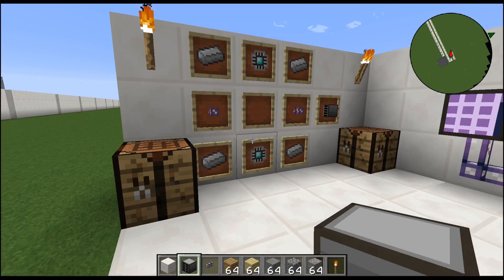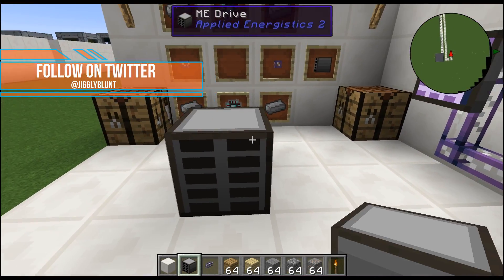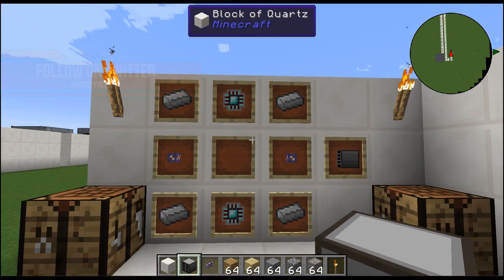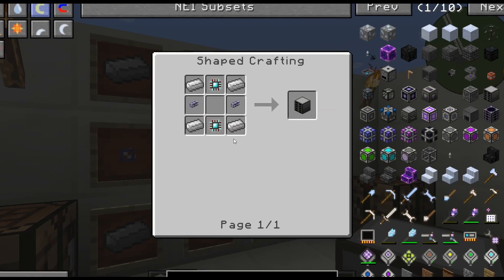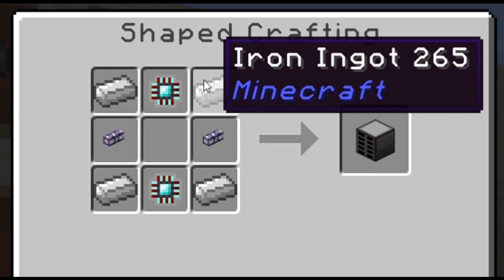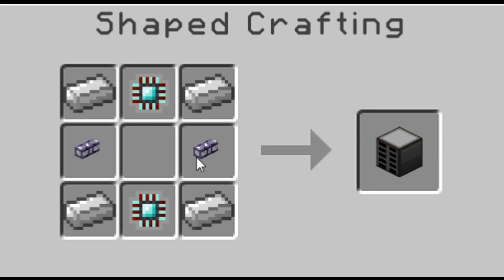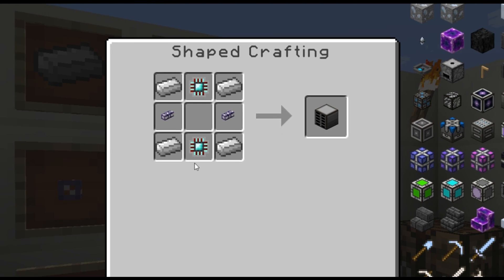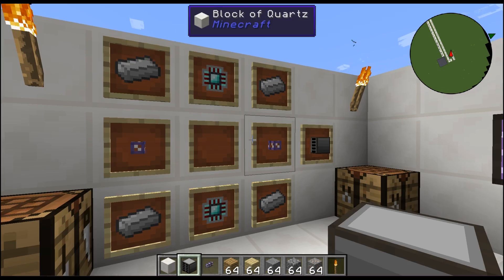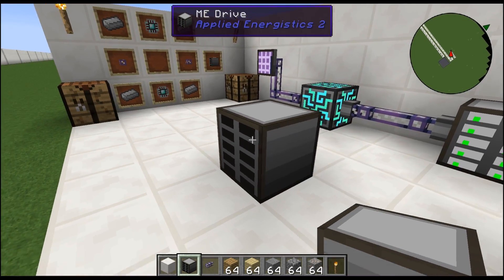Alright guys, as always we need to know how to craft the ME Drive. Let's go ahead and take a zoomed in look at it. It's going to be four iron ingots on the corners, two ME glass cables on the left and right sides, and two engineering processors in the top and bottom middle row — and that gives you the ME Drive.